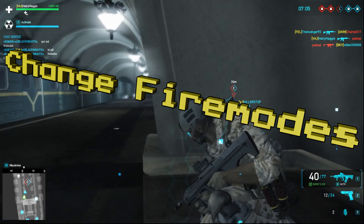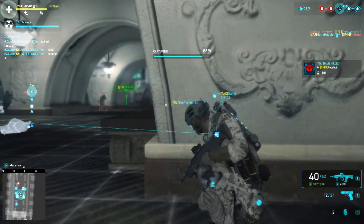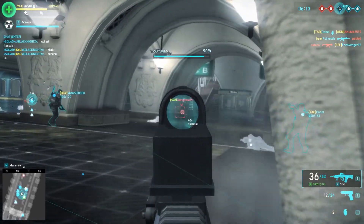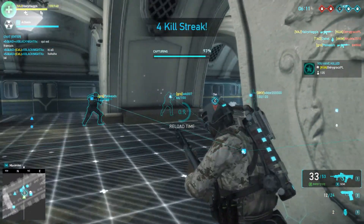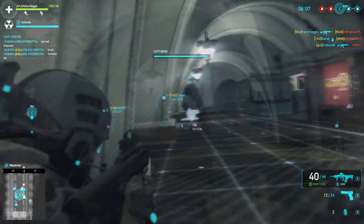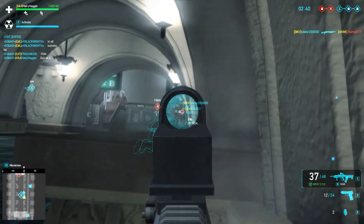First tip: change your fire modes. Using Z will change your fire modes from auto to semi — or it can be different depending on whatever weapon you're using — but this will allow you to accurately take out enemies at range, because you can single-shot with semi compared to just firing a heap of rounds at once with auto.